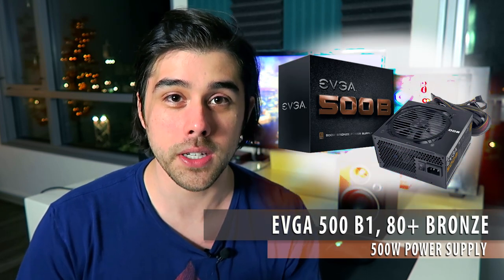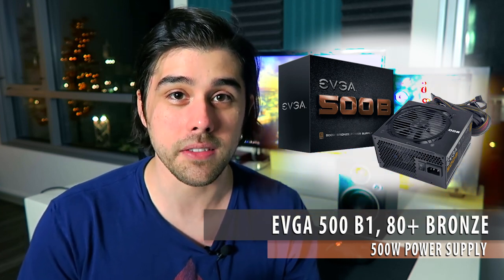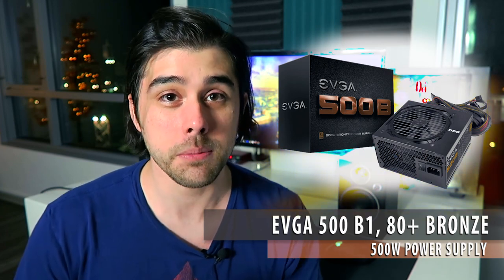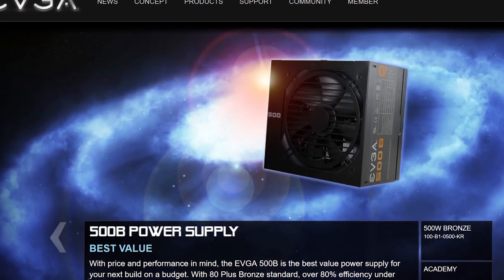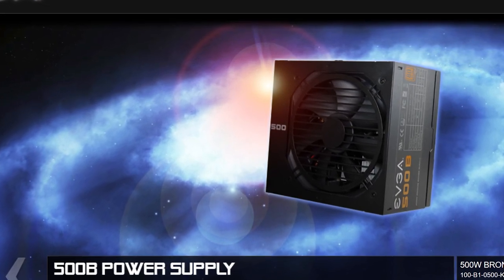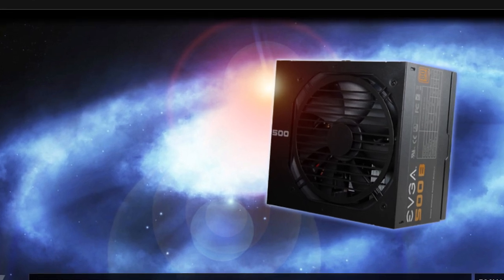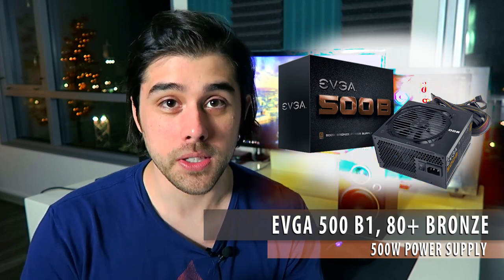Last but not least, powering this system is the EVGA 500W bronze-certified power supply for just $40 on Amazon. I recommend this PSU often — it delivers quality power up to 85% efficiency under typical load. Having used it in four of my own builds, I've never had a single issue with its reliability, cost-effectiveness, silent operation, and three-year warranty. Since the entire system isn't expected to pull over 200 watts at gaming load, you could also go with a more budget-friendly 430 or 400 watt PSU from EVGA or another reliable manufacturer.